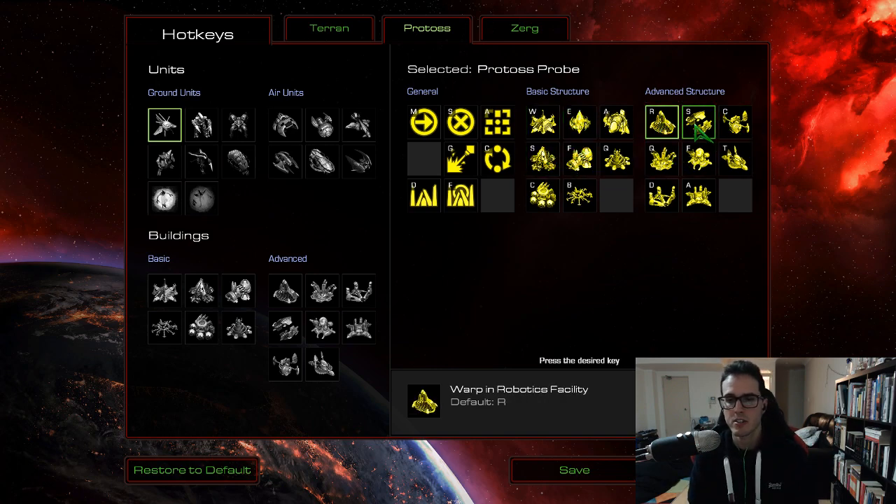Going over to the advanced structures tab — not a lot changed here. Most of these made good sense. These are structures you only build once, so as long as they're not terrible to reach I'm not going to change them. The only two I've changed are the Robotic Support Bay, which I changed from B to Q, and the Observatory, which I changed from O to D. When you're choosing these hotkeys, you can choose literally anything because you're selecting a structure — you don't need to worry about it clashing with move commands, since once you've opened the build menu you can't activate those anymore.